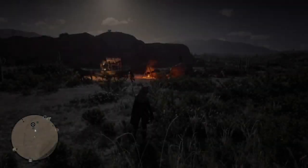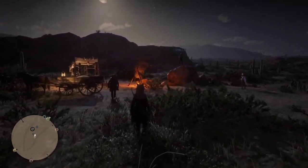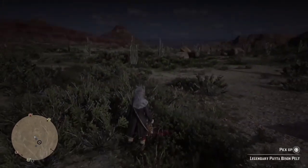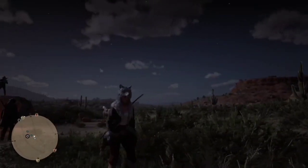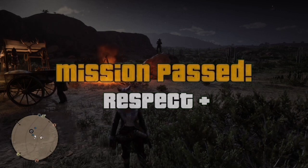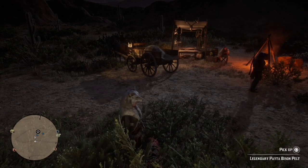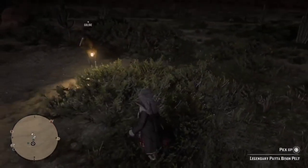They will actually have the pelt on the ground. If they don't have the pelt on the ground, just whistle for your horse and do the same thing again. But you should have the pelt on the ground here, and from here you've duplicated a pelt. Once you've duplicated that pelt, you can move on to duplicating the next one — there will be another pelt on your horse because you did duplicate it, so when you whistle for your horse you'll notice there's still another pelt on it.